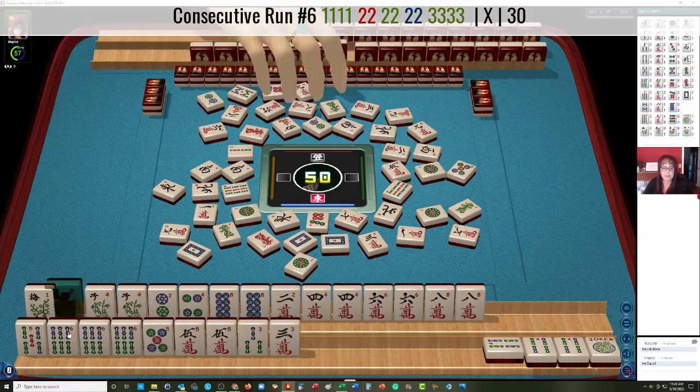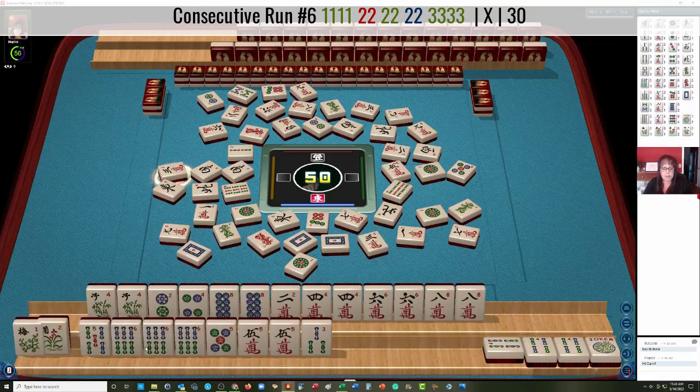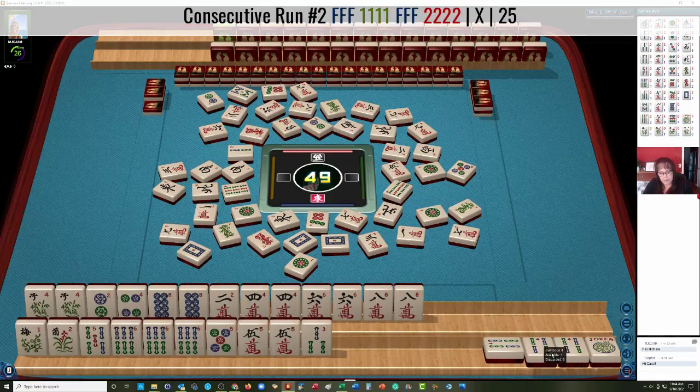We have a strong player at the table. 5 dots — that's what we need! Let's let this flower go — 3 characters. Now the flowers we're going to pull down here. We might be able to switch to 4, 5, 6 in bam, but we'll need help with that 5. At least we have a plan B if the 5s go down. We have one discard before we have to make a decision on that second hand.